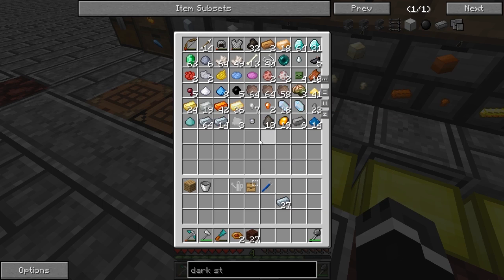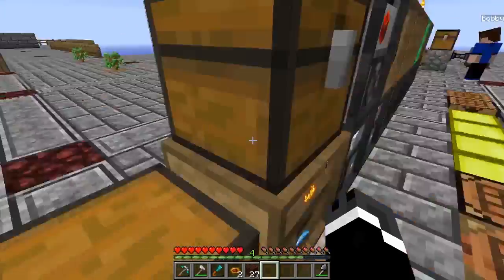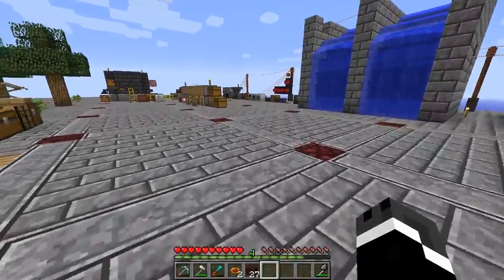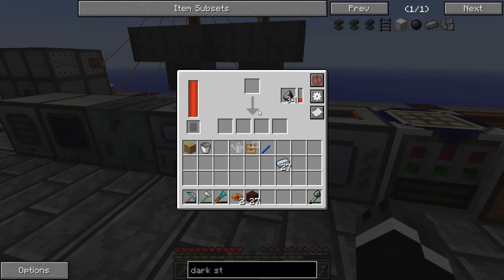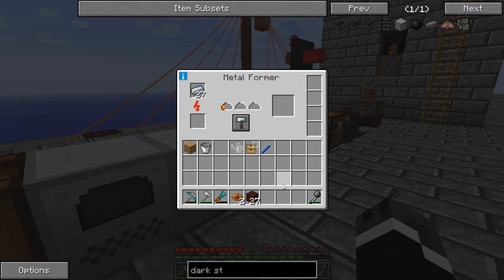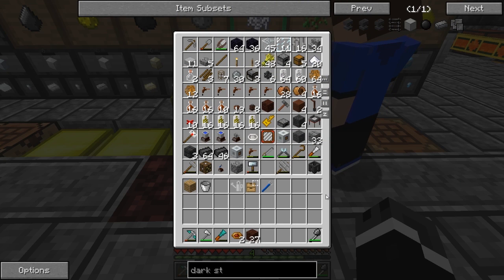We have seven pieces of soul sand. I thought the recipe for soul sand changed but it's sand in witch water - and we do have witch water from that whole mycelium setup. For the machines that have been made: magma crucible, SAG mill, induction smelter, a vat, a sawmill, pulverizer, compressor, and a metal former. The metal former will give us plates, and we need a hopper too.